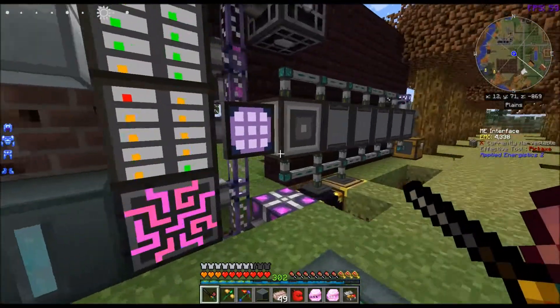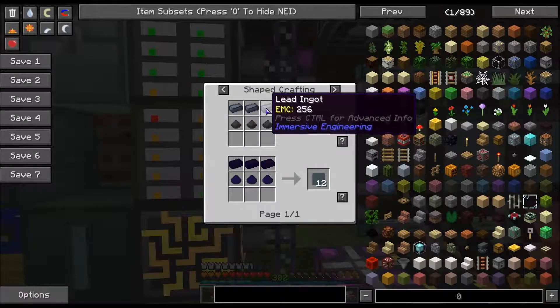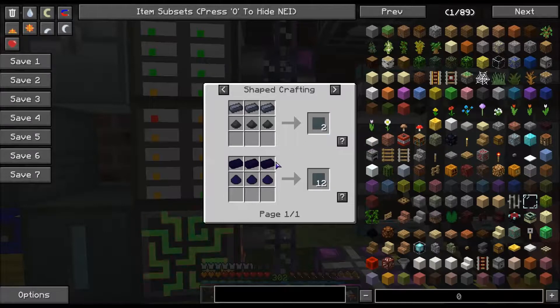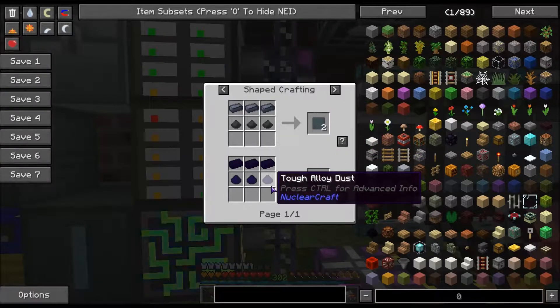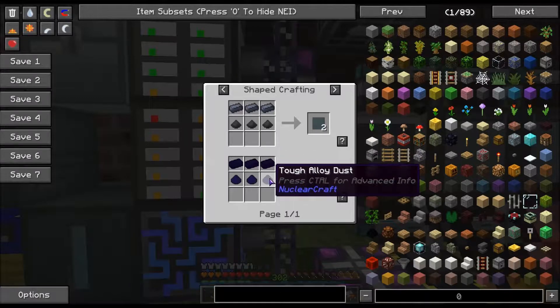The other thing we need are these plates. These plates you can either make with coal dust and lead, and you get two. Or you can make tough alloy ingots, which give you 12. Or tough alloy ingots and dust.